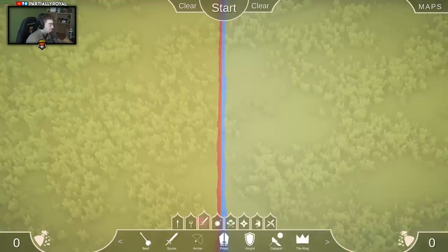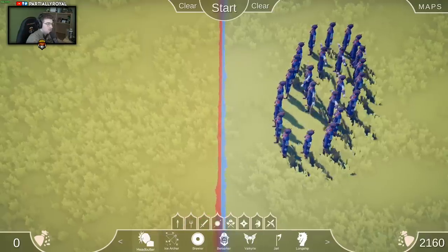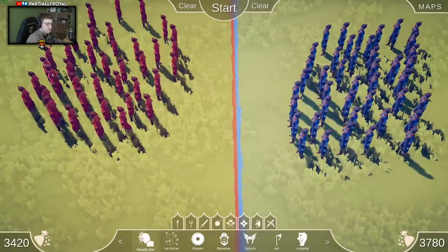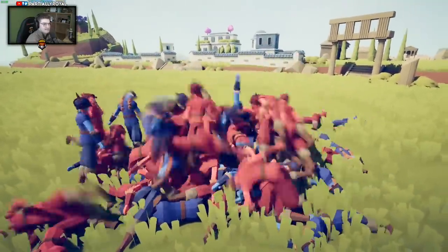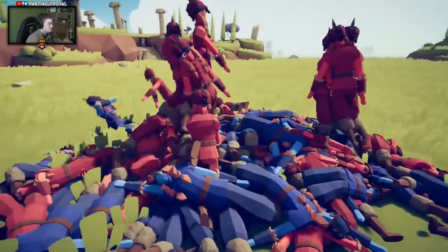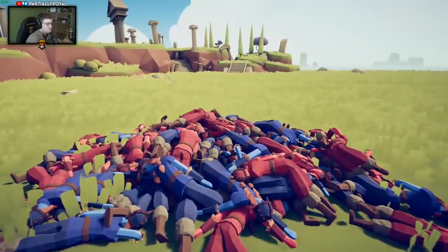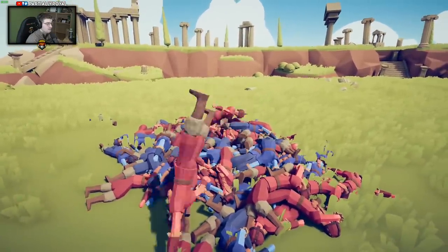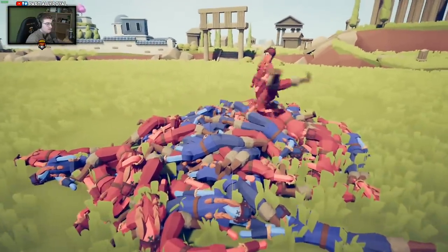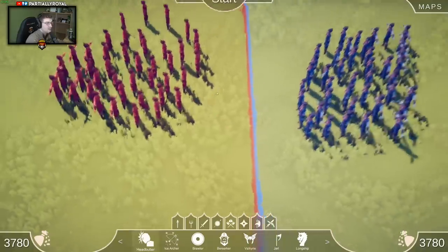One thing I did see was headbutters - I really want to find those. Here we are - an army of headbutters versus an army of headbutters. 3780 power is what we're going for. Alright, this is the headbutt wars of 2019! Oh god! I think red wins for once. There's still someone alive in this pile - a blue dude they're trying to kill. There he is. Okay, I really like the headbutters - that's cool.